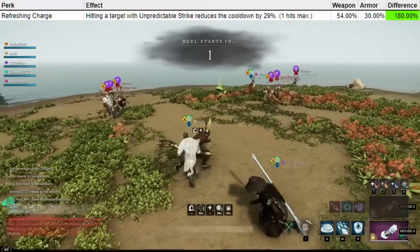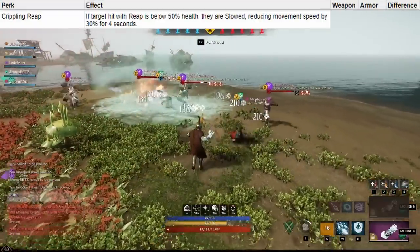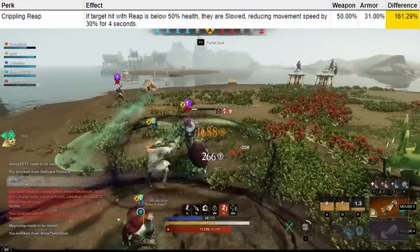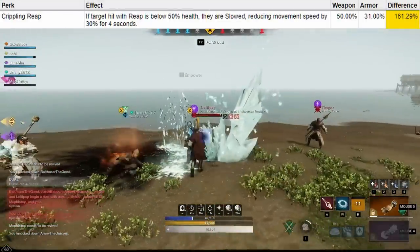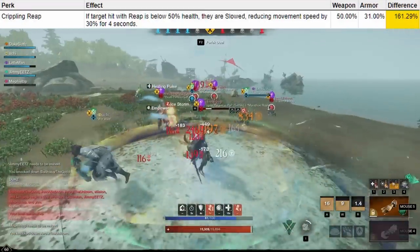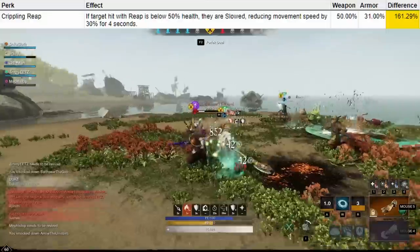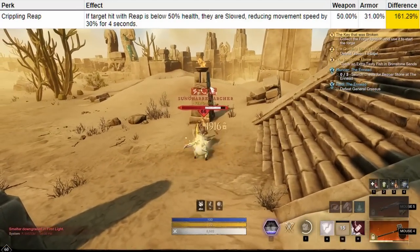Crippling Reap: if a target hit with Reap is below 50% health, they are slowed, reducing their movement speed for 4 seconds. The slow is 50% on your weapon and 31% on your armor — a 61% difference — but I still wouldn't rate having this perk on your weapon highly. If you want to run a chasing build using Reap, running Unpredictable Strike and Refreshing Charge offers a much more effective method to chase consistently. Crippling Reap is more conditional since the enemy has to be below 50% health, and the difference between a 50% and a 31% slow is not very noticeable in New World, partially because many people use escapes and mobility tools when they get slowed. It's a good perk to have on your armor when chasing, but not worth it on the weapon.